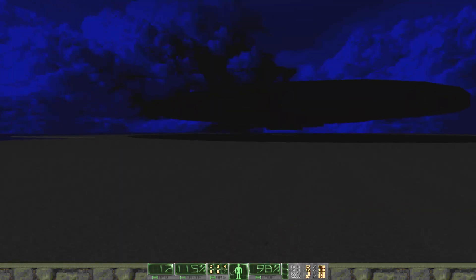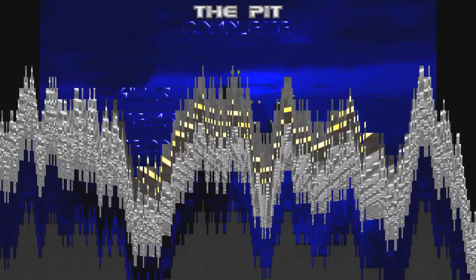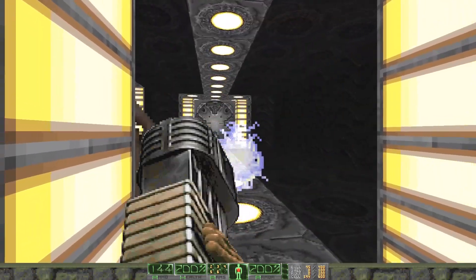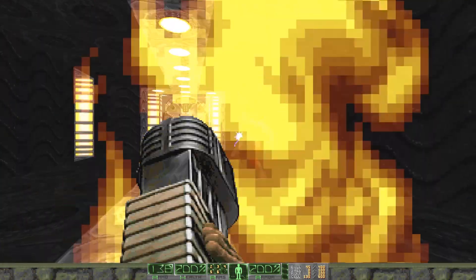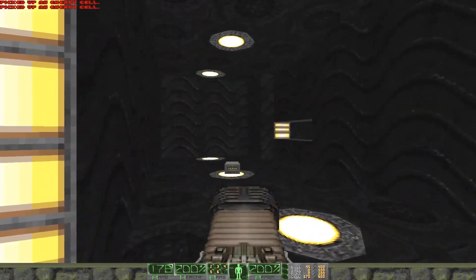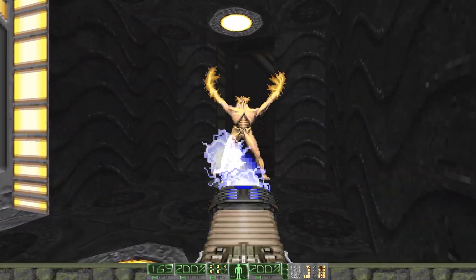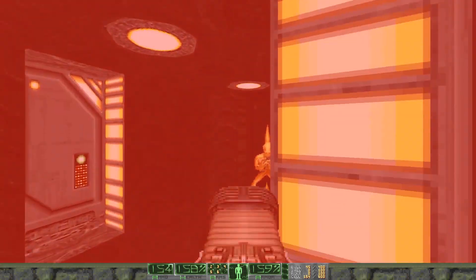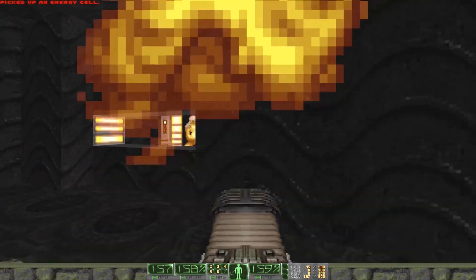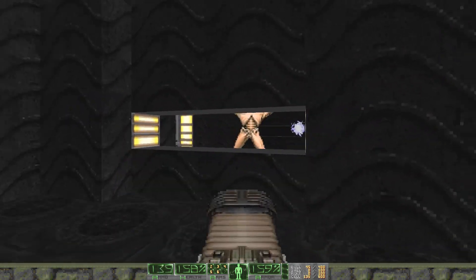At the end of Level 9 you get abducted by aliens and you're treated to the most unique map in the set. You appear alone on this alien spacecraft but then you're ambushed by a whole heap of archviles. This level is an ode to Plutonia Map 11 as it shares the same gameplay loop — sneak around this desolate environment and pick off the archviles when you can. I love the concept of this map and I really dig the inclusion of aliens. I think it goes hand in hand with what Equinox is going for, but I find this level frustrating at the same time.